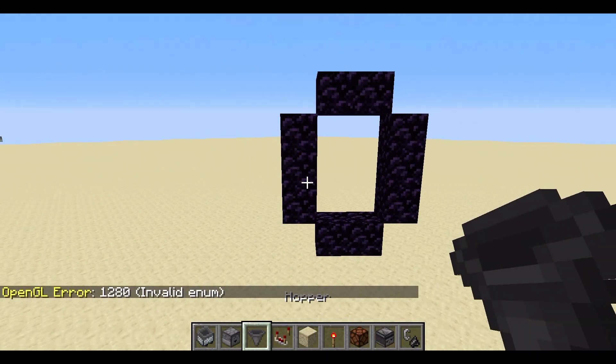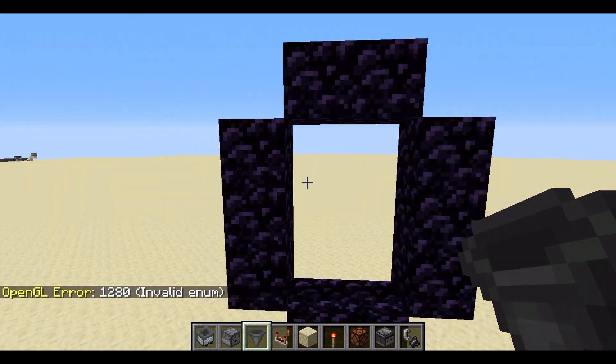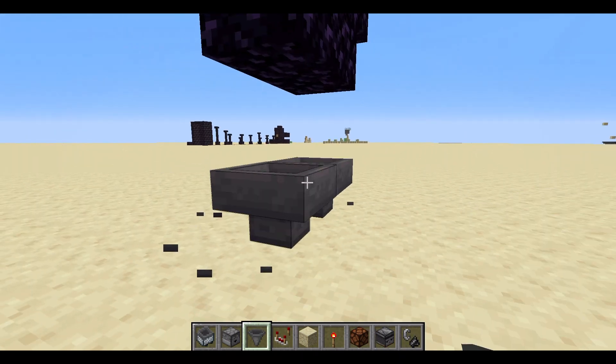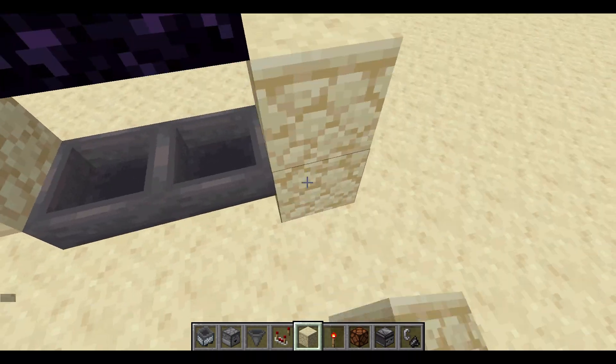First of all you're going to need your hoppers, and you're going to need to build a nether portal. Make sure this nether portal is in a good area near all your farms. Now get your hopper and place it across here, so have it underneath this part of the nether portal. Now get some blocks and place them up here.